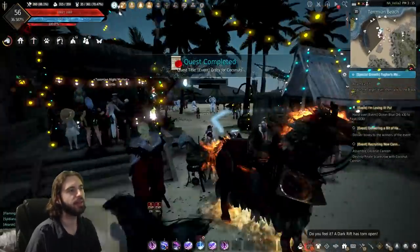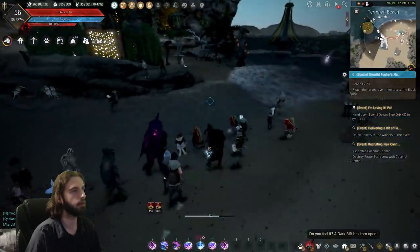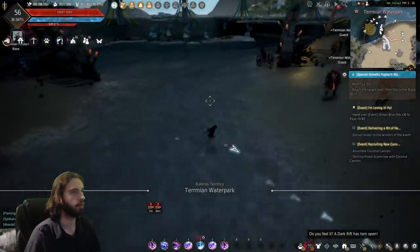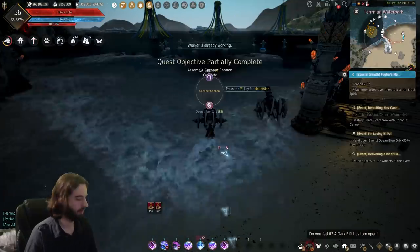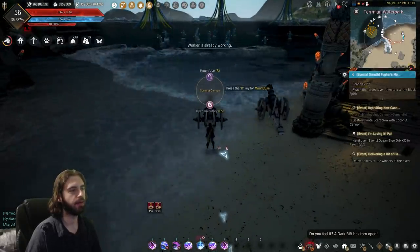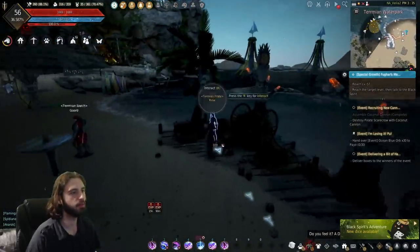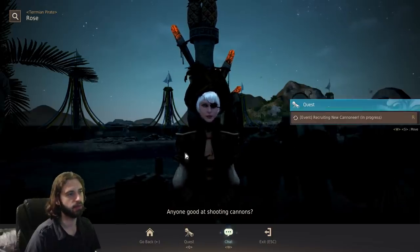Take that Coral Coin and head diagonally across over to NPC Rose. First, rent a cannon from her, and second, rent some cannonballs. Navigate over to the beachhead, open your inventory, and click on the cannon to install a coconut cannon. Press the F5 key to open your inventory and deposit the coconuts into the coconut cannon. Mount and use the cannon, then aim to hit the target. Unfortunately I'm out of coins and can't complete this one myself, but this quest will give you the sixth of the Ocean Blue Orbs you can get per day.